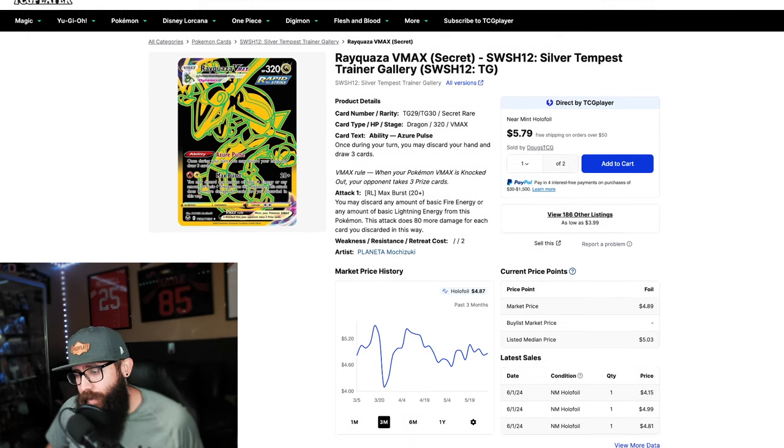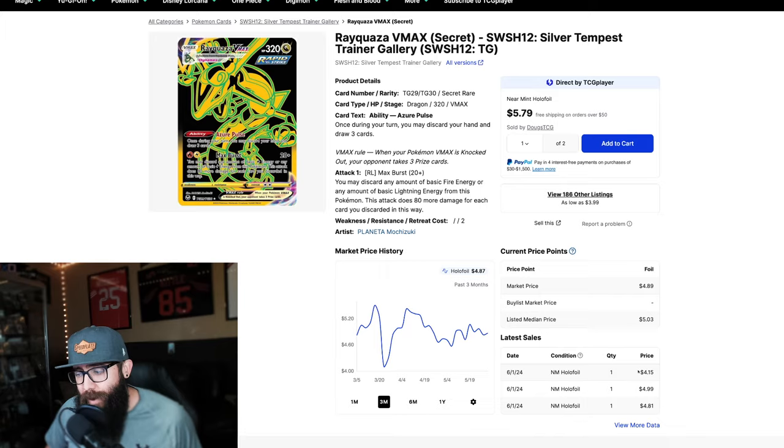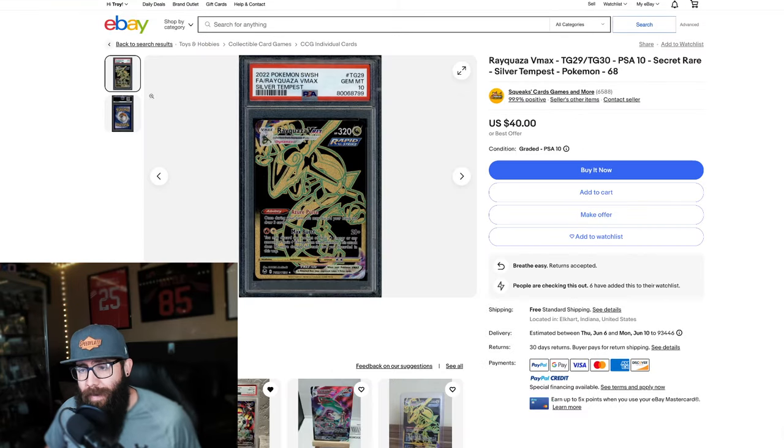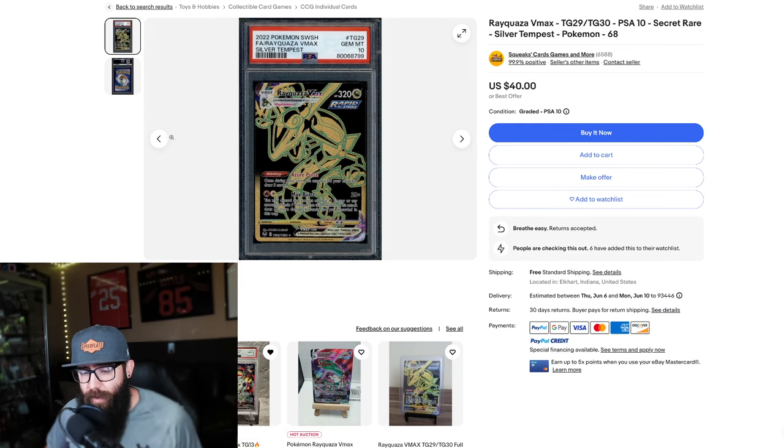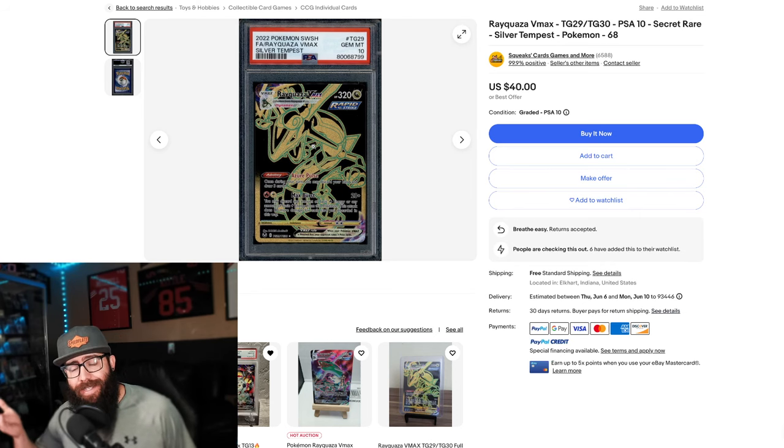First up, we have the Rayquaza at a $4 card. Are you serious? These gold cards are slapped — legendary Pokémon, and these cards look really great in person. If you want to pick this up raw, you can get it for about $5 on TCG Player. A PSA 10 right now is $40 or best offer, probably around $35 on eBay. Grading fees can be $20 or more, so you could spend $40 and already have it in a PSA 10. How could this card not be $80 in a PSA 10 at least? You're potentially doubling your money.